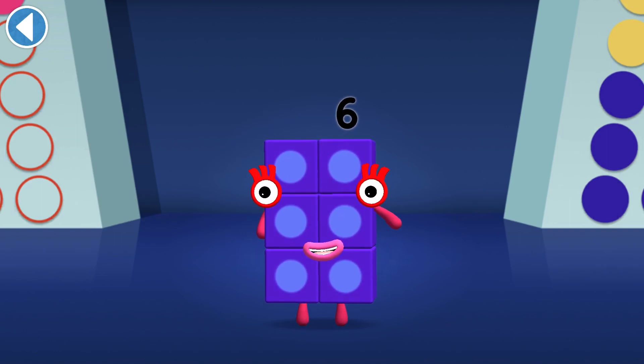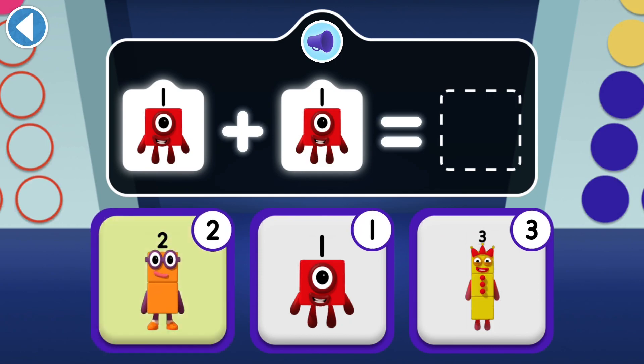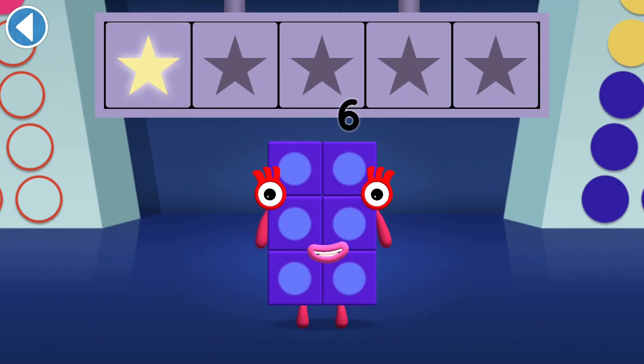Tap on the right answer. If one finds another one, which number block do they make? It's two ones. Well done, you've won a super shiny star!